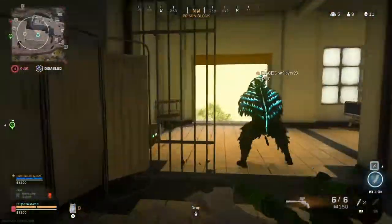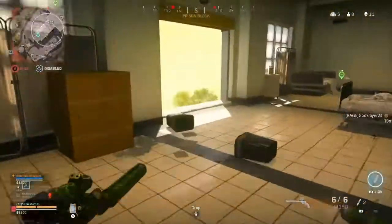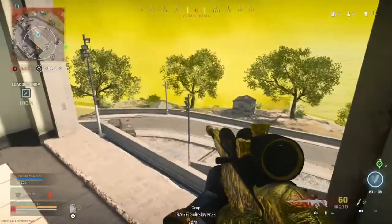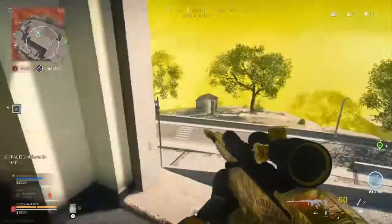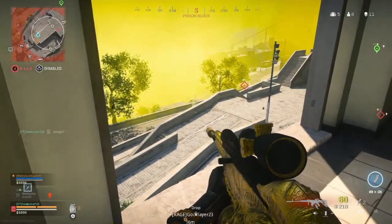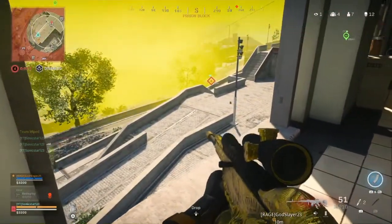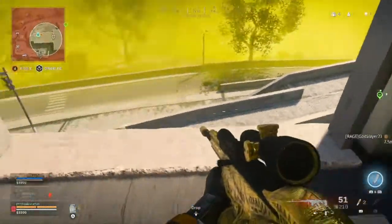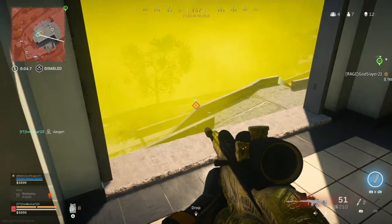Enemy soldier nearby — yeah, like two on the roof. Don't die! I'm trucking the enemy. Okay, we got some coming outside the gas, they don't look friendly. I'm trying to pick them off. Gas is moving in, new safe zone highlighted. There's a guy right behind us, bad guy inside.